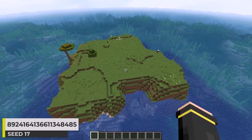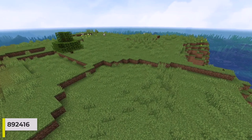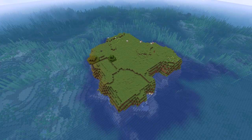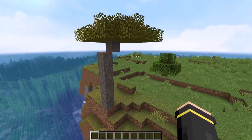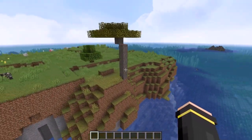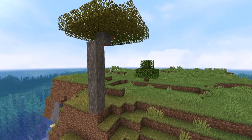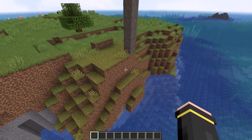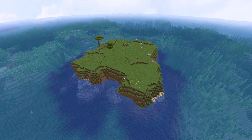This island here is actually kind of unique. At first look, it seems like just a pretty normal plains island with a nice shape. But over here, there's just the ever so tiniest piece of savanna with an acacia tree. That actually gives us two different types of trees. Just the fact that the biome is so small is really unique, and it's a nice shape for an island too.